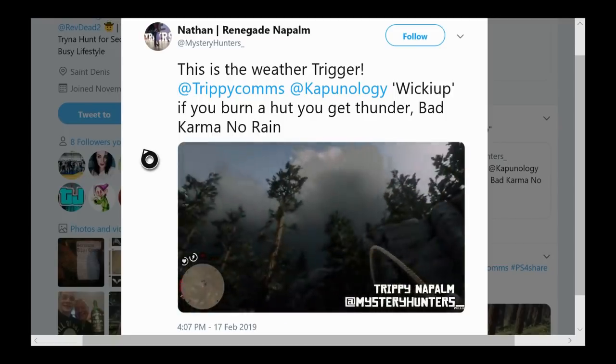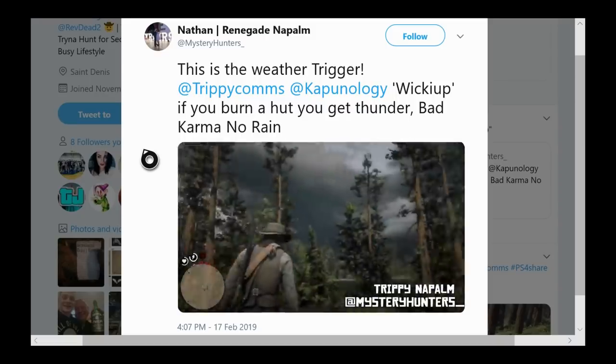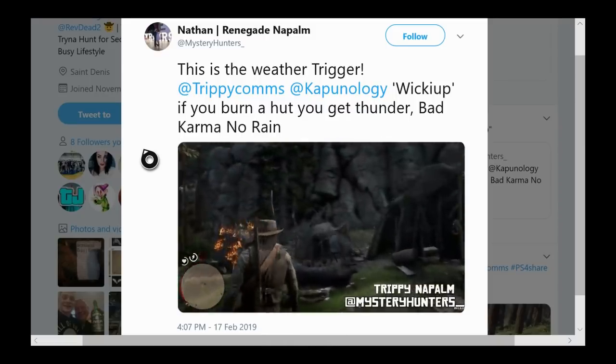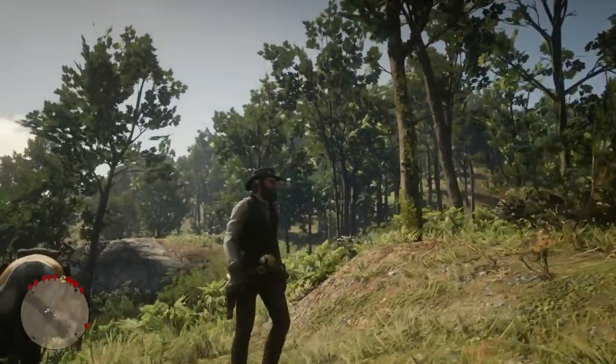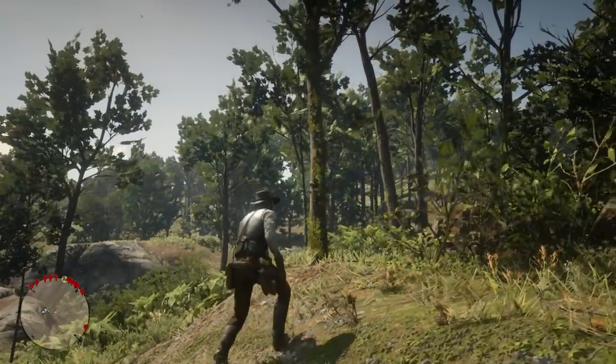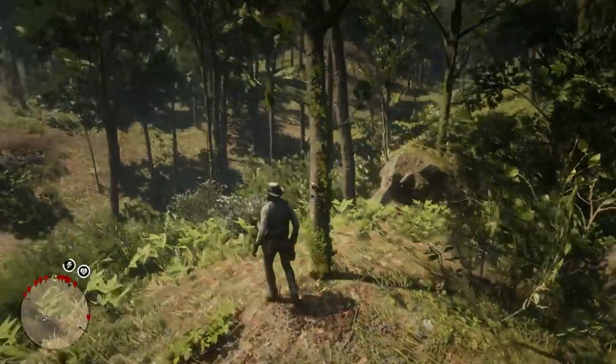Another interesting place to come check out right next to Aurora Basin. It just shows you that the Native Americans seem to be involved with karma, and you do get different endings in the game. The next location I have to show you is one of the most well-hidden treasures in the game — you're going to want to come to this location on the map right next to the G underneath Ainsburg, where you'll find an arrow on a tree.